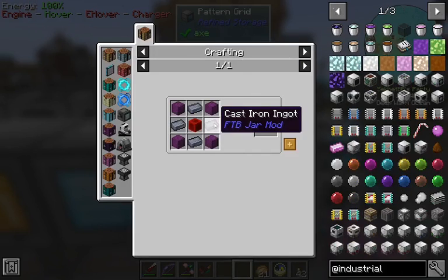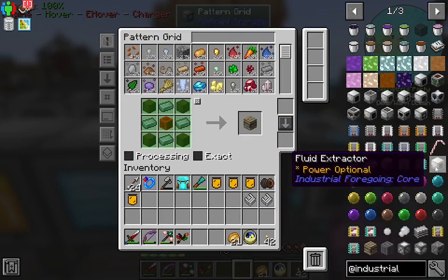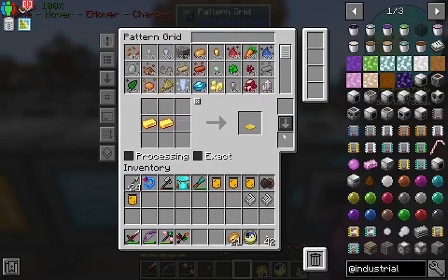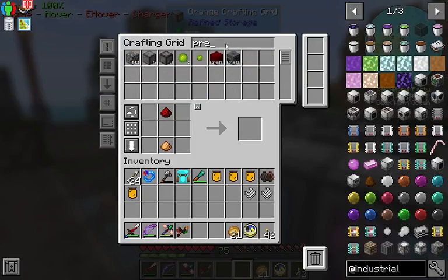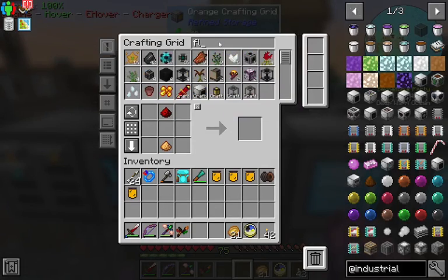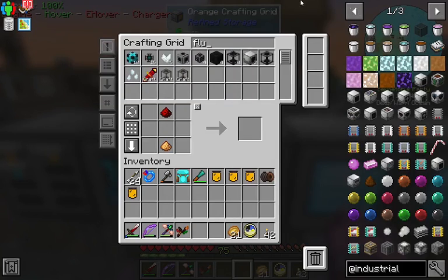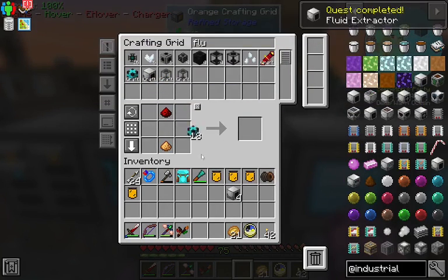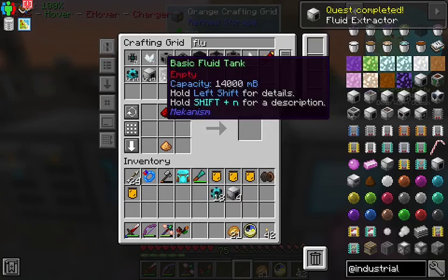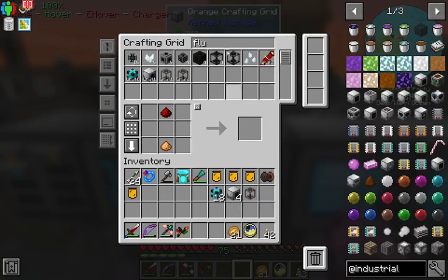The basic machine frame isn't bad — it's cast iron, wood, and a block of redstone. We'll also teach this thing how to make a few others. We're going to go ahead and make four of them. Shouldn't take too long. There we go. And we're gonna take our fluid pipe and make ourselves a nice big fluid tank here. We're gonna need four blocks of wood.